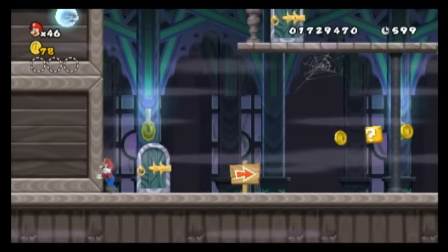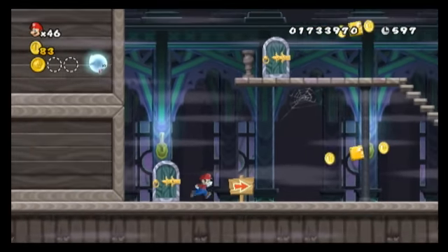The first coin on the ghost house on World 3 is just to the left of the very start, just behind an imaginary wall.